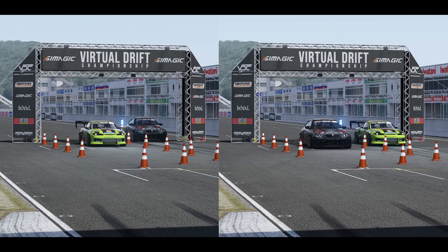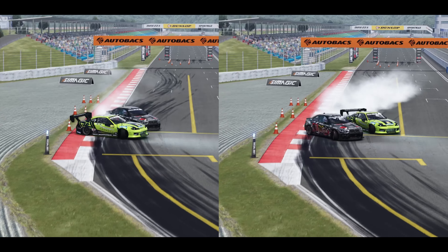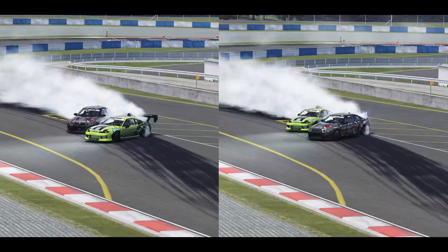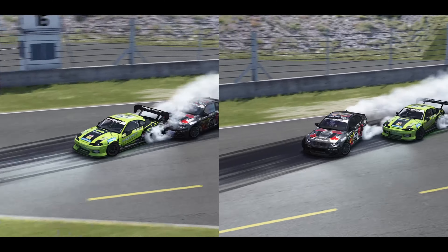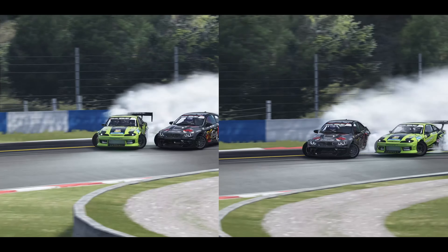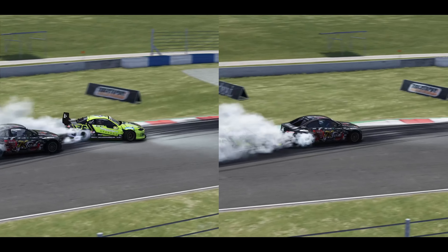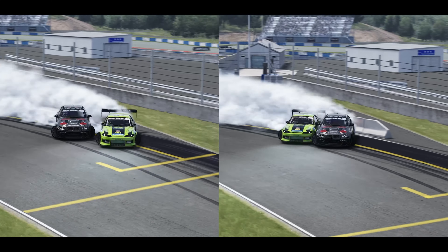Next is a split run against Ahmed Al-Harbi in his E92 BMW. From the start we're carrying more angle — Ahmed really struggled to match our angle through the first couple of zones, and there may have been a bit of contact on the first transition. We're really sucking up on him and pushing around the track, matching angle and following his line everywhere, mimicking exactly what the judges want — something Ahmed lacked in his chase run. I think we won both the lead and chase runs, and it was pretty clear cut. We got the win and moved on into the Top 8.